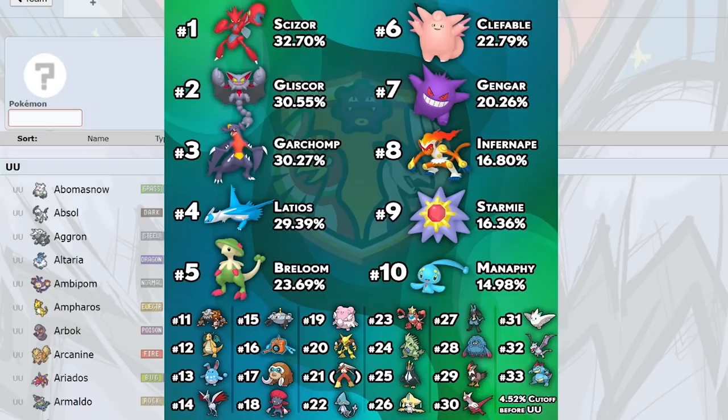Infernape has a lot of usage and I love Choice Band as well as Life Orb on it. Choice Band is one of the better sets because basically everything on this list can't take two hits, and Mach Punch is really nice for checking weakened Breloom and Garchomp. It's just a good move on a good mon.